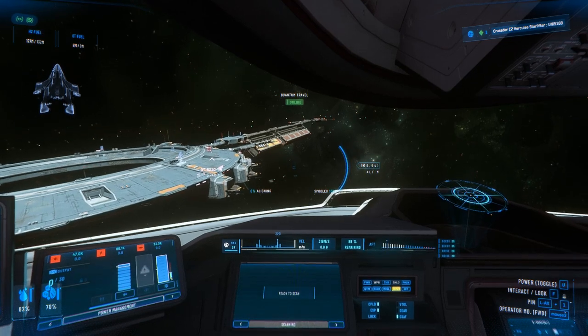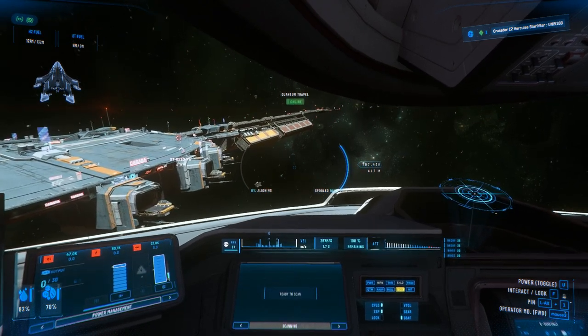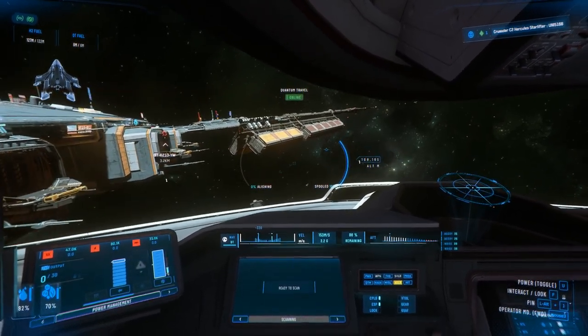I'll get a little bit closer because usually with this ship it's always one of these ones along this side — knowing my luck it's going to be on the other side. I'll get somewhere close to it, park, and then I'll call for a gateway and see what the hell happens.